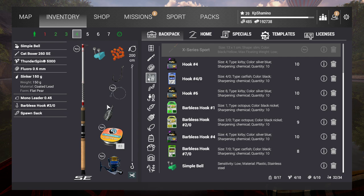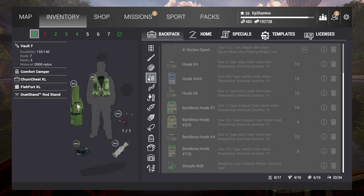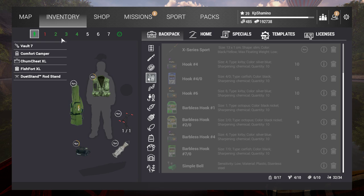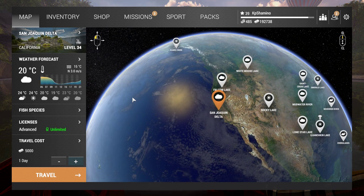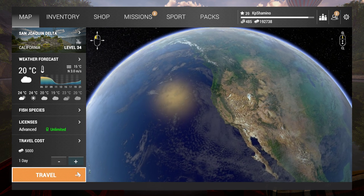You only need one setup — that's the beauty about sturgeon fishing, because you don't need to repair equipment that much. I also bought the Volt 7 just to get access to a few more setups. Now it's time to go to California. When you go to California, don't forget to buy the unlimited license — that's the advanced license — and then you're done.